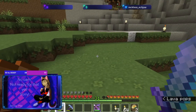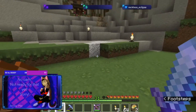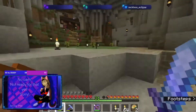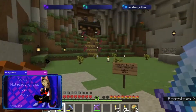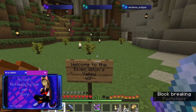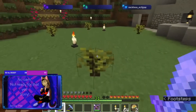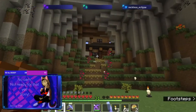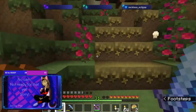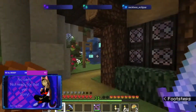She does that as well, but she has more of a tendency to do it when she's excited. But yeah, I will show you my little base of operations here, because this is what I plan to be working on while I'm here. The Elven Witches Valley. It's a work in progress because I plan to do something down here. Currently I'm just growing some dark oak trees to work on the base.